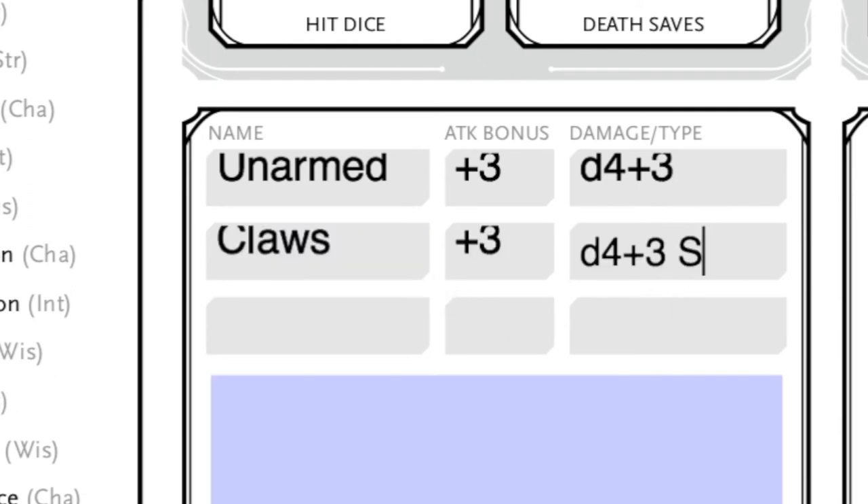Adding in the claws of the armor gives the same results but with slashing damage as well. For background we're choosing nobility, since T'Challa is of course the King of Wakanda. The nobility background adds history and persuasion as skill proficiencies, plus a set of fine clothes and a signet ring — perfect for the ring of the Black Panther. From drow and monk we also gain proficiencies in acrobatics, perception, and stealth, plus saving throws in both strength and dexterity. For hit points we get 1d8 plus our constitution modifier, which is 7 per level.